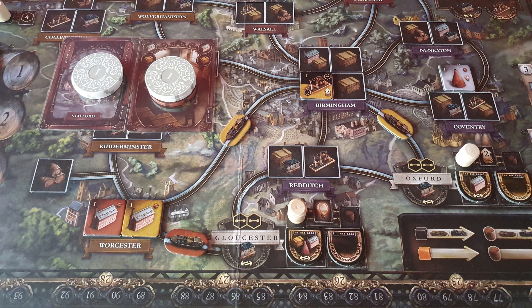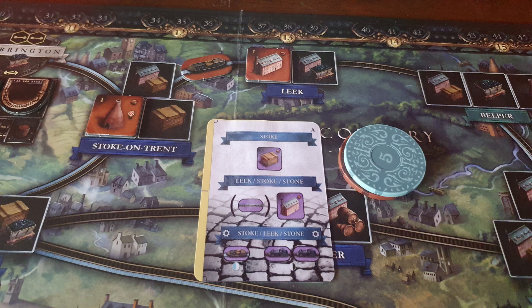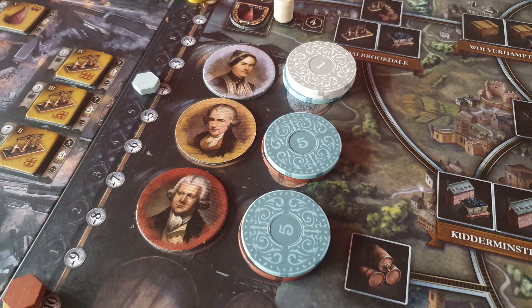Going first, I decided to build a link down to Worcester from Brum and then built my own cotton mill. Whites built the naff pottery in Stafford so they are desperate to overbuild it, but it does only cost a coal, and then they develop twice earning 3 VP, meaning they have a great lead right now. The reds create a link up to Leek and then build another cotton mill, but I've no idea how they will sell that one. Whites have the lead going into the next turn.